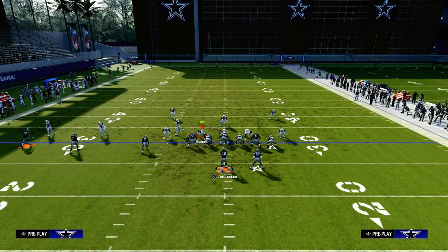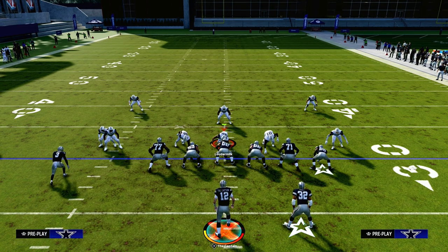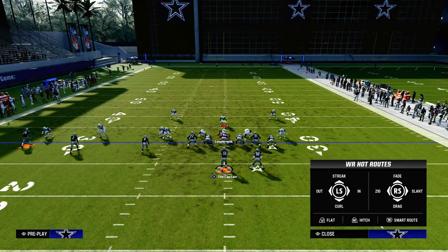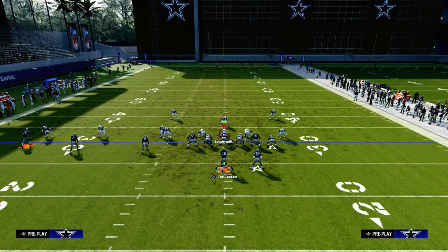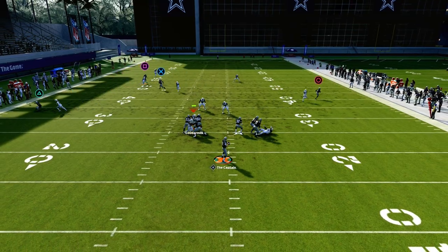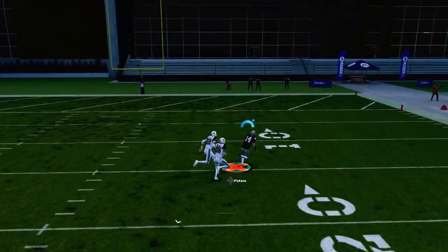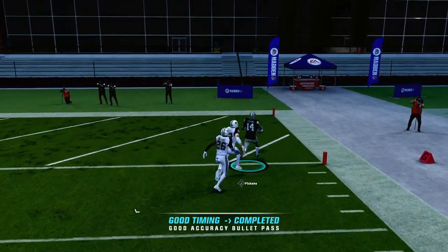Let's say they don't have any deep safety help in the middle of the field, so maybe they go with a covered shell that looks like this — more of a cover two man shaded underneath. This is also going to be a really good play to attack that, because we know the deep half gets pulled by the slant route. And then look at this skinny post over the top for a one-play score or a potential big play against cover two man.